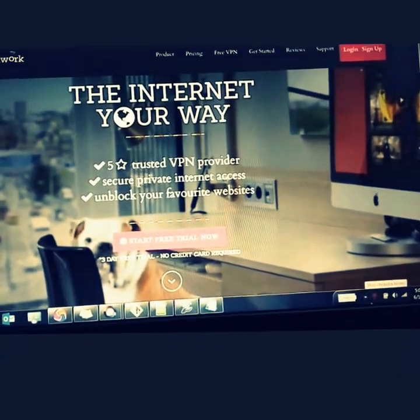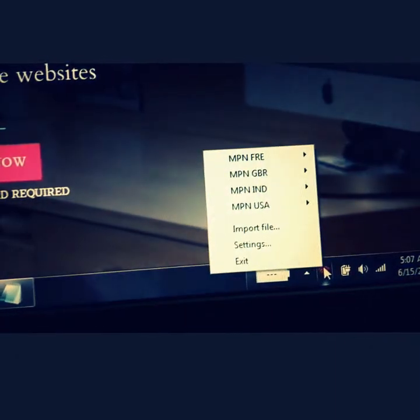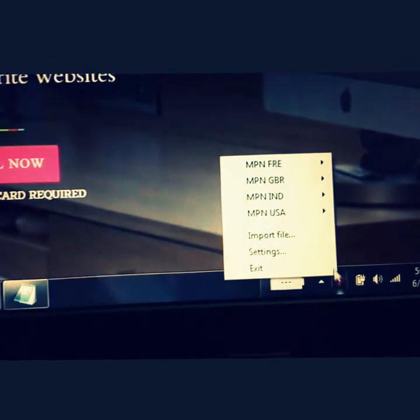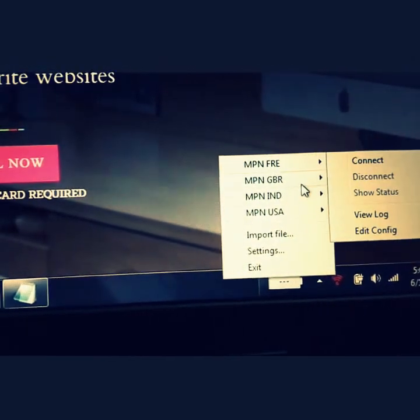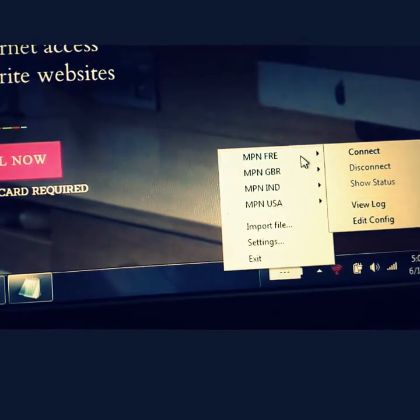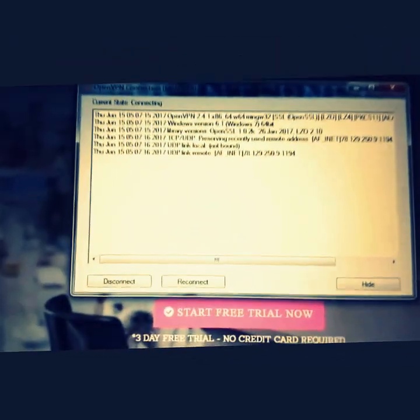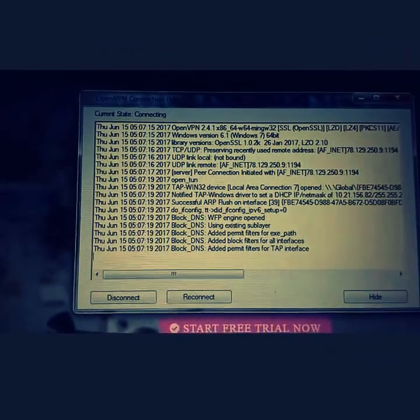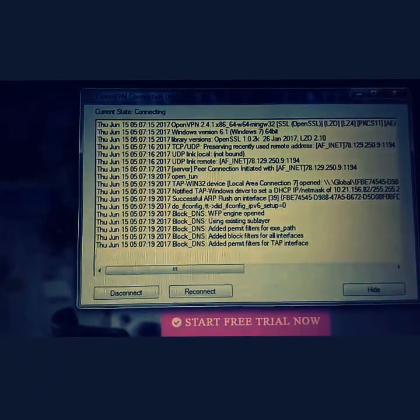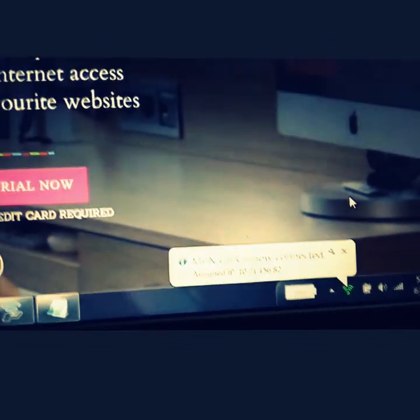You'll see the OpenVPN interface. The red symbol means it's not activated yet. You need to connect to one of the listed IP addresses — these represent different countries, and each one will give you a different IP. Click Connect and it will start connecting. After that, you'll see it's now connected and your new IP address will be displayed.